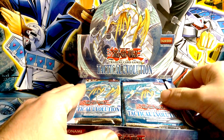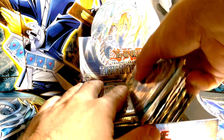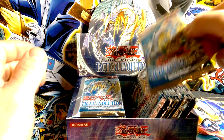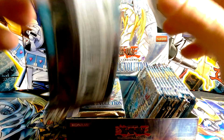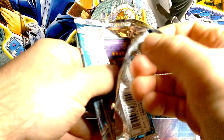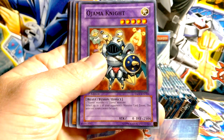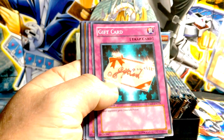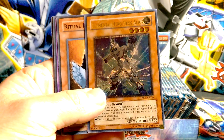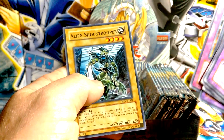There we go, some Tactical Evolution. Let's get right into it. First we have Ojama Knight, Razor Lizard, Gift Card — ooh, and an Ultimate Hero Alias! Nice first pull. It's an awesome card.